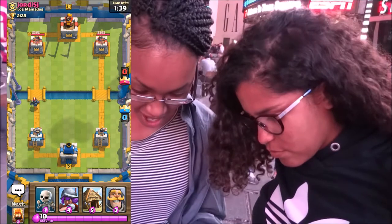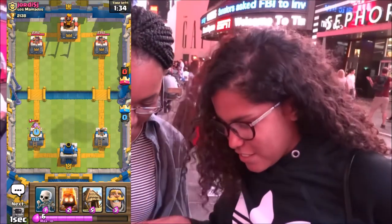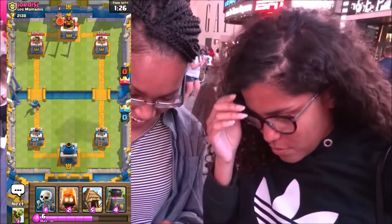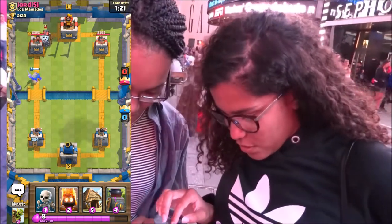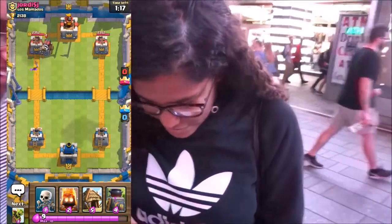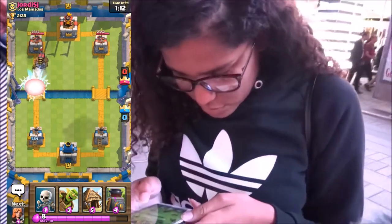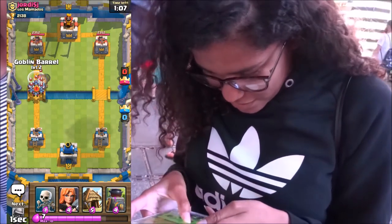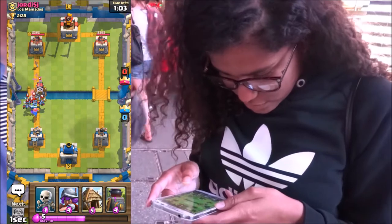Okay, so he's putting a Pekka. Quickly put the knight down. That was the wrong one. I see the knight down. That's a Sparky. I think your friend is figuring it out over there. You figured it out pretty well. That's actually not bad. She got a minion horde over there, so you got to do a musketeer for those air troops.